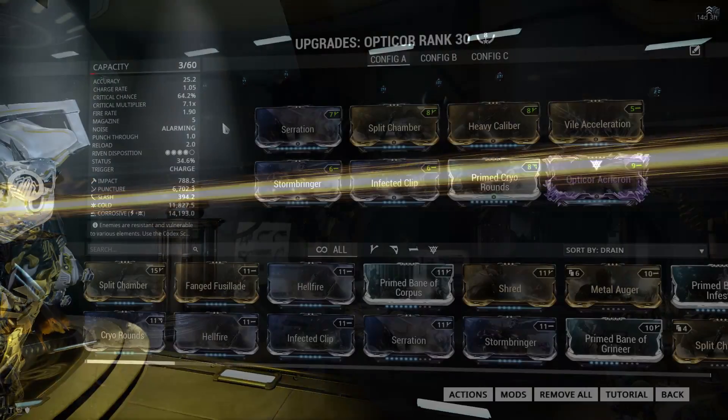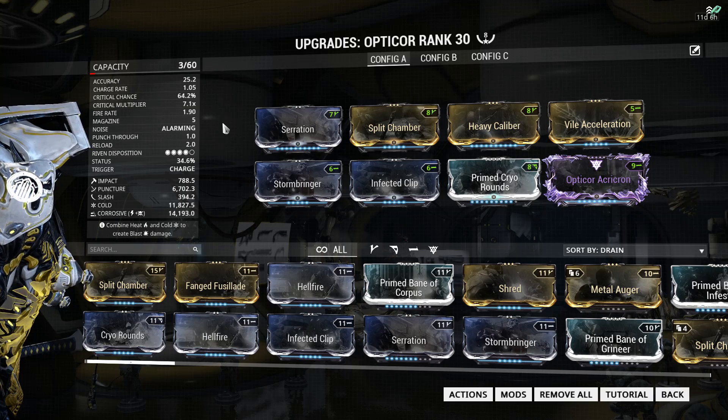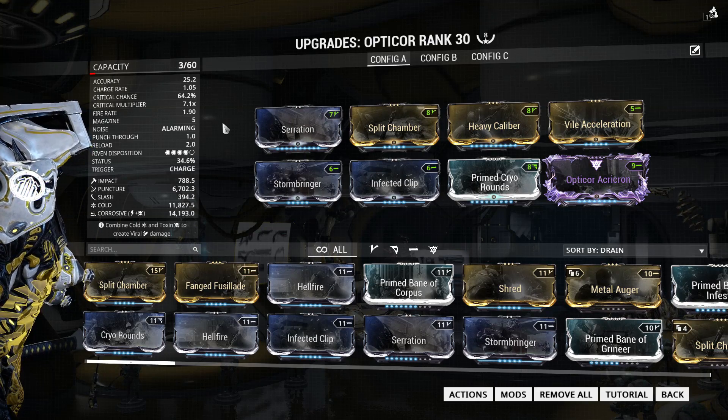I did have to add one more forma to my Opticor, so it's now 8 forma — but you only need 7 if you want to do something insane like this. The previous riven I had had a D polarity, and this one has a dash polarity. The setup is pretty much the same.